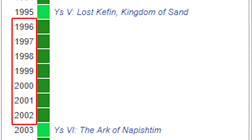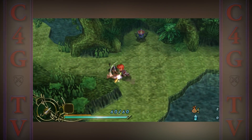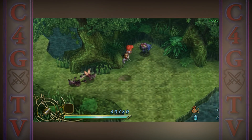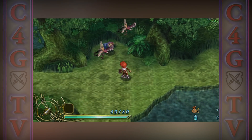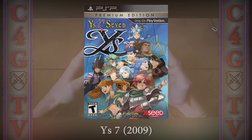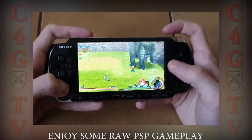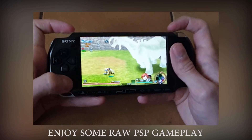It definitely paid off, because Ys VI was a great game. It had a fast-paced action combat system based around 3 different types of damage. Ys VII had a similar philosophy, but instead of switching your weapons when you need a different damage type, you switch your party members. Ys VII introduced some major changes to this series.